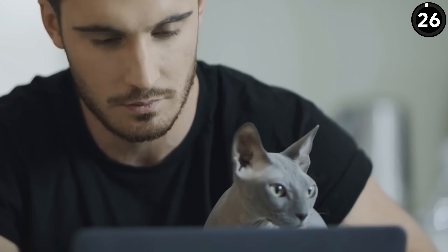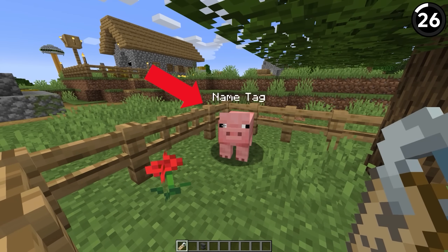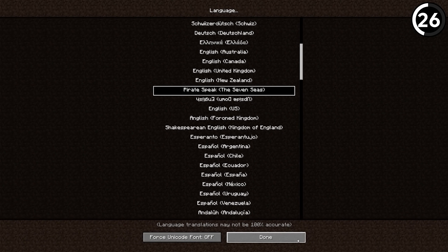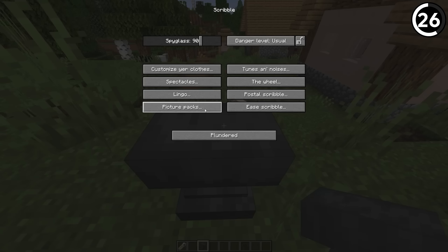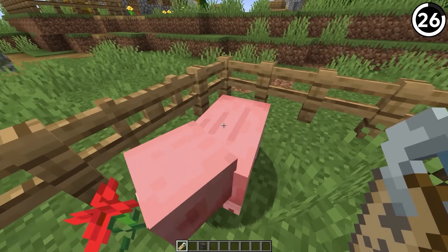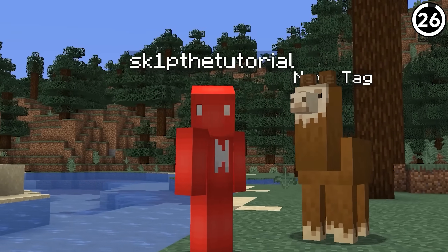Thinking of the right name for a pet can be tough. If you're really strapped for options, this might be a good fallback. All we need is a bit of ingenuity and a complete lack of remorse. Take a name tag from exploring and put it in an anvil, then go into settings, change your native language, and rewrite the name as 'name tag.' Once you change your language back, you're finally able to name a name tag 'name tag' and use it as a name tag for your new animal. Though your pet might hate you for it.